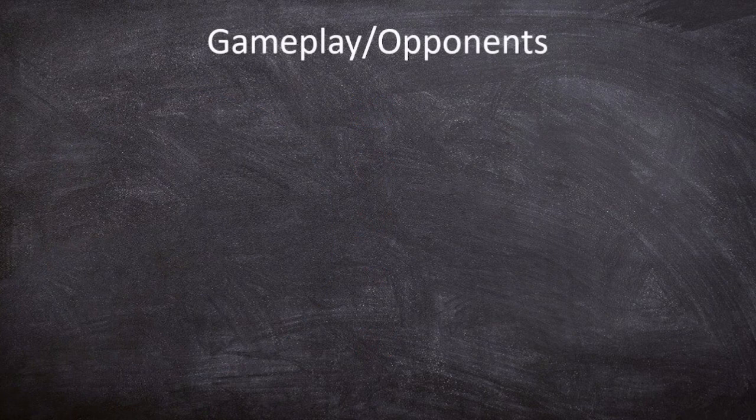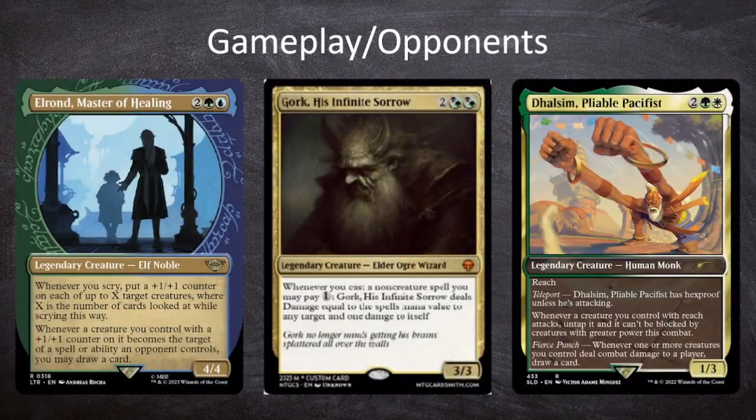We have to talk about our opponents and see what they're bringing to the table. This week we're joined by Jason playing Elrond, Master of Healing, Sean playing Gork His Infinite Sorrow, and Bilal playing Dalsam Pliable Pacifist. Jason's Elrond deck is a mix of a scry deck and an elf deck — it's got elf synergies and card draw synergies in blue. I am very concerned about what Elrond can do, especially with all those creature synergies, but very interested in seeing it.